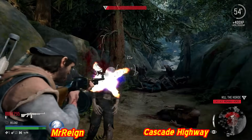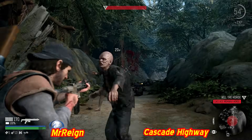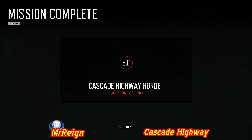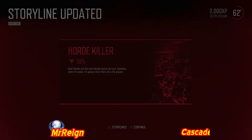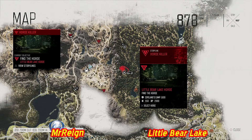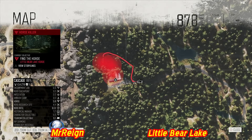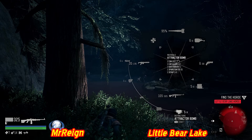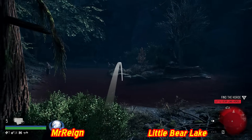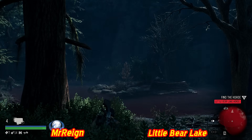Got one, then another - Cascade Highway horde done. Next is the second-to-last in the Cascade area: Little Bear Lake horde. It's located in the canyon behind the Nero checkpoint. Not sure how many are in this one - exact counts weren't recorded for the early hordes. Swarmer counts are mainly provided for Crater Lake and Highway 97.